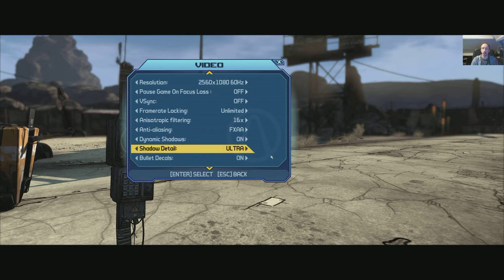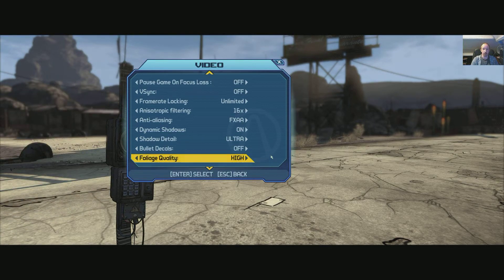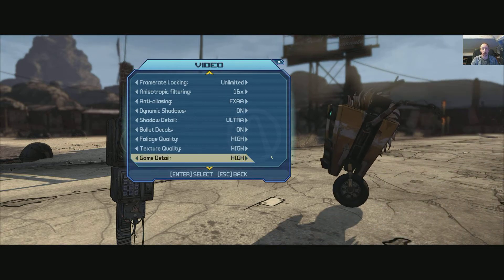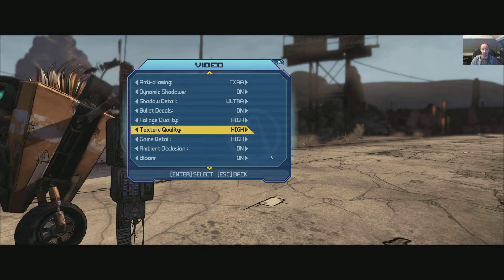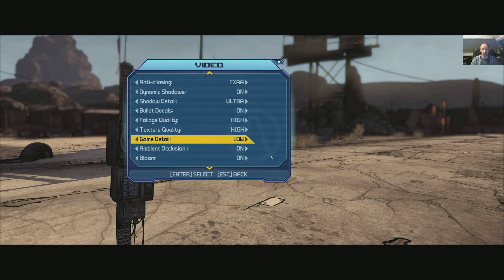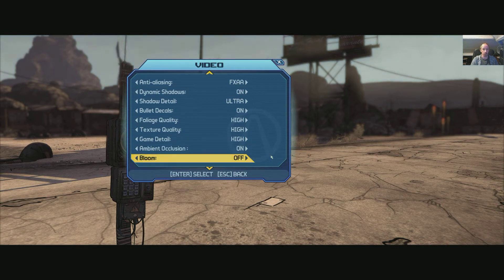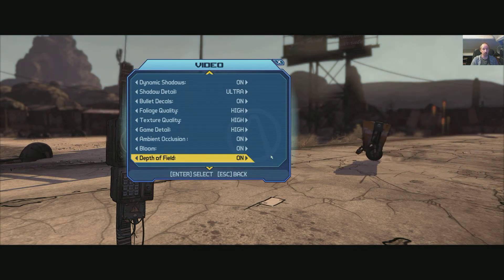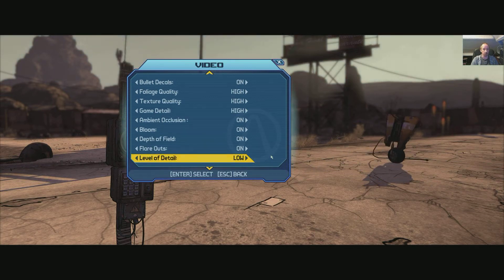For anti-aliasing it's FXAA or nothing — very bare bones. Dynamic shadows on and off, shadow detail — there's no ultra, high is the max. Texture quality: low, medium, high. Game detail: low, medium, high. Ambient occlusion on and off. Bloom on and off. Depth of field on and off. Flare outs on and off. Level detail: high is the max.